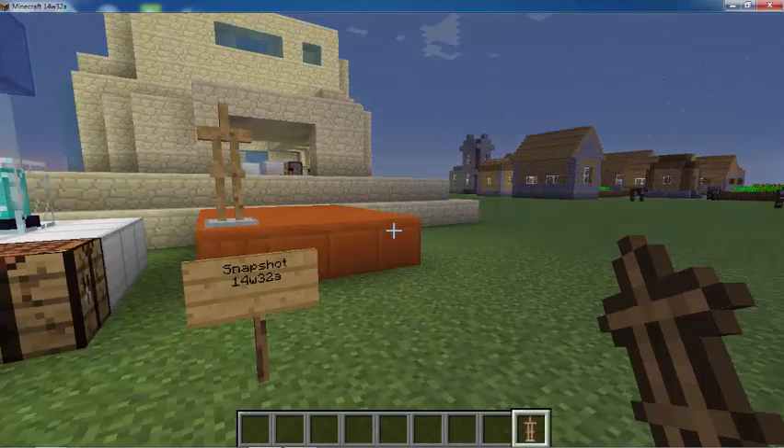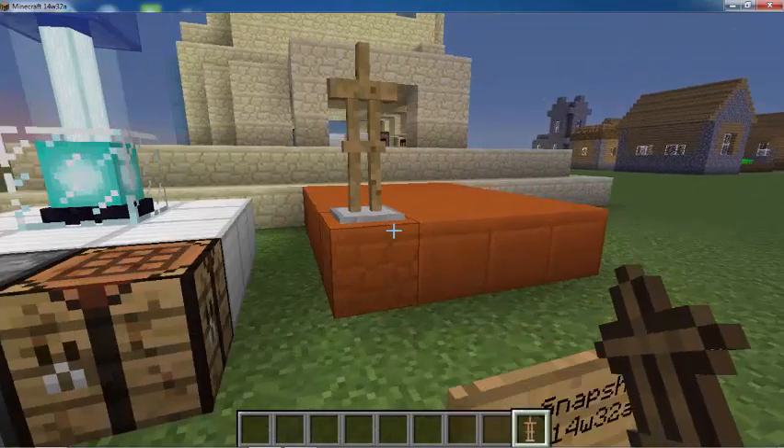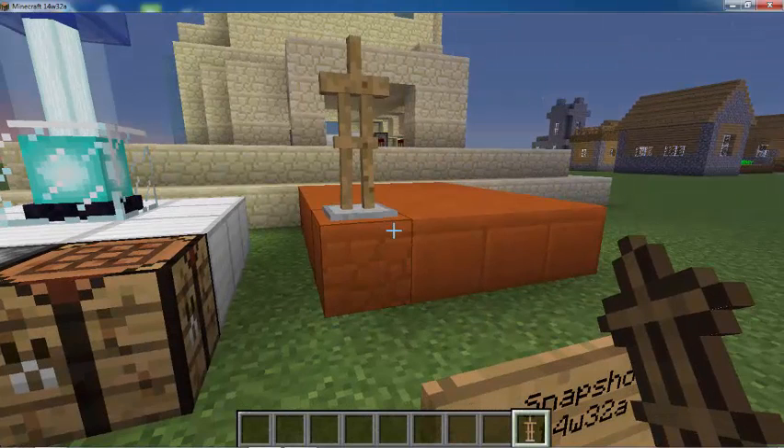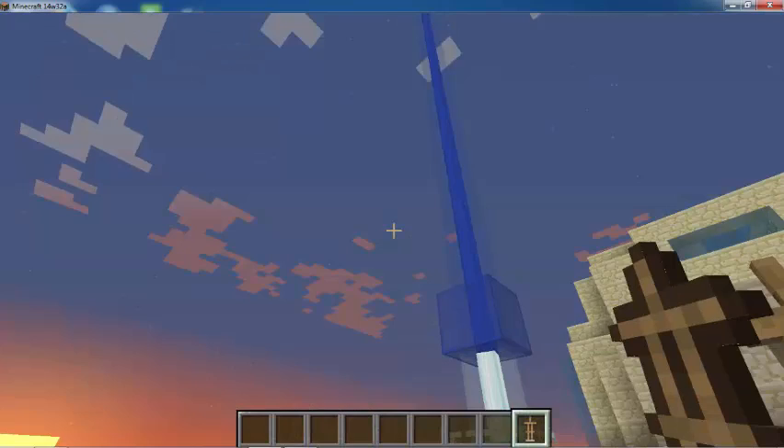I'm not yet sold on the red sandstone though. It's a good variety to have, but I think they should add more fences — more different coloured fences, different kinds of wood, different kinds of fence designs, and maybe even signs. But for fences for sure — everybody's been asking for that for years.